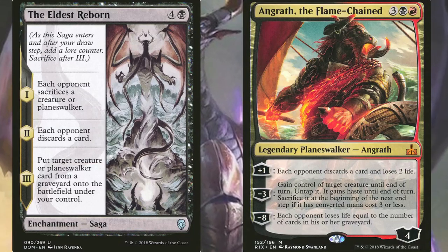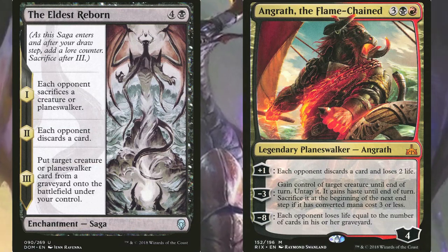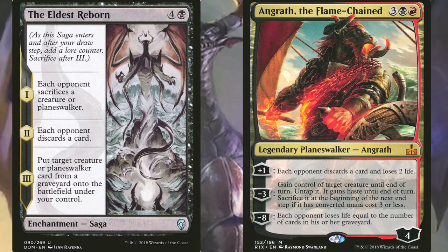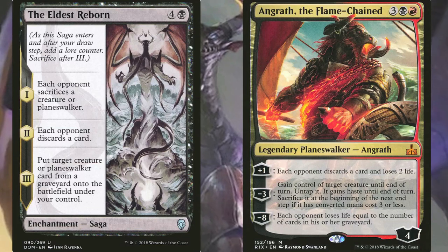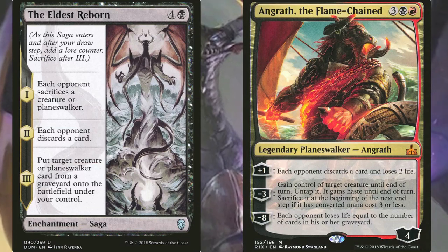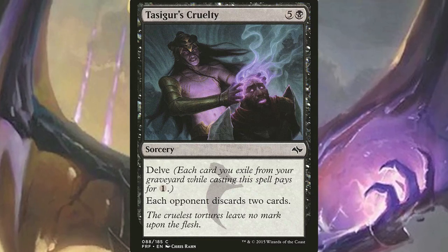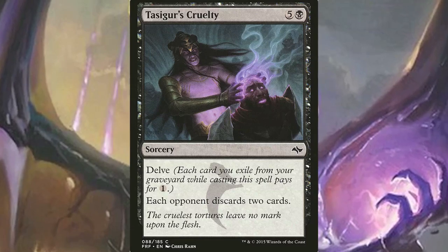The Eldest Reborn and Angrath are just amazing in this deck. If the saga stays on the battlefield for all three chapters, it will most likely produce a ton of value. The same goes for Angrath — if it stays for two or three turns, it will be the gift that keeps on giving. Tergrid's ... Cruelty will be, most of the time, a one-mana each-opponent-discards-two-cards spell. That's just efficiency right there.